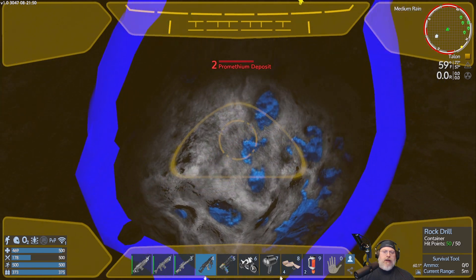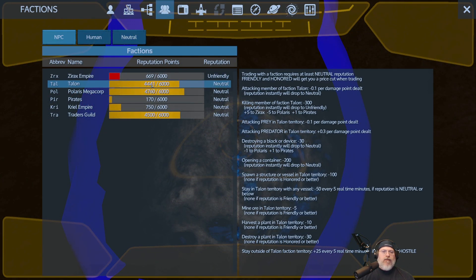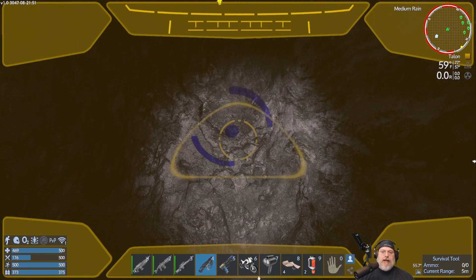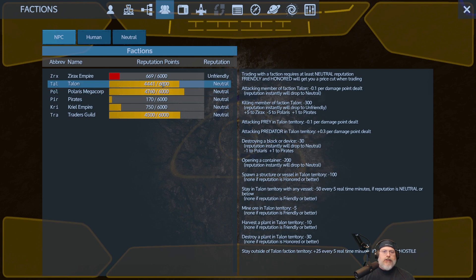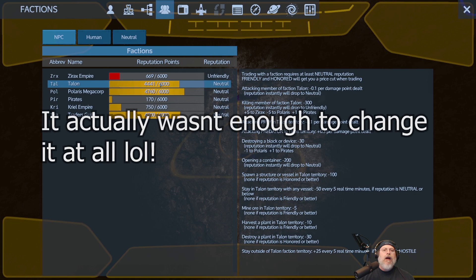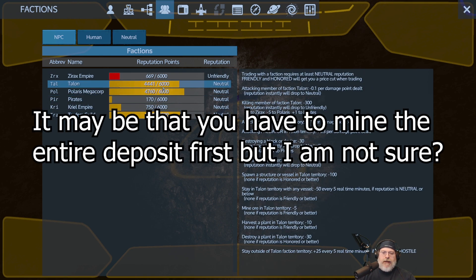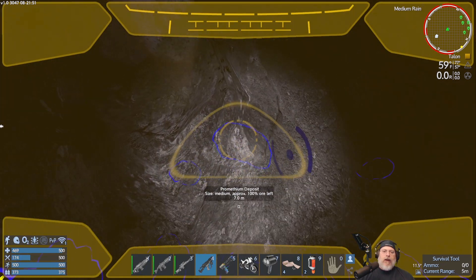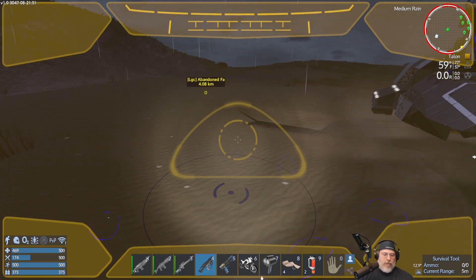Before mining, I checked the faction menu: we're at 1,446 neutral rep with the Talon. After mining the nugget, we got 64 prometheum ore from just that one nugget — that's a lot for the early game and covers everything we need right now. Checking rep again: we dropped five points, down to 1,441. That is completely insignificant — we got a nice pile of ore and it had almost no impact on our Talon reputation.